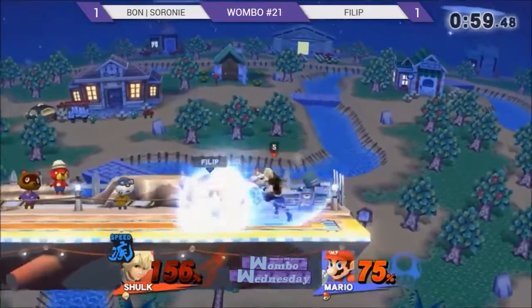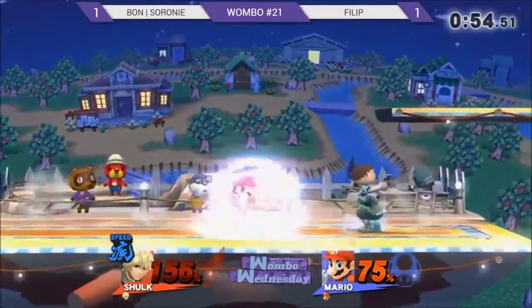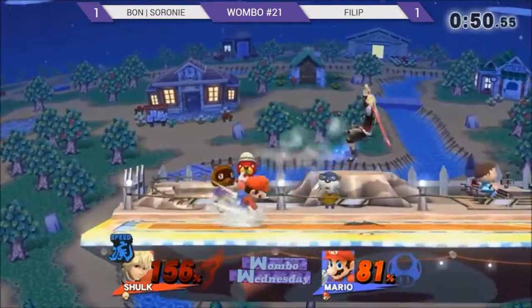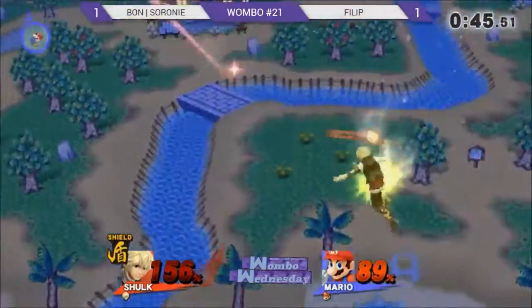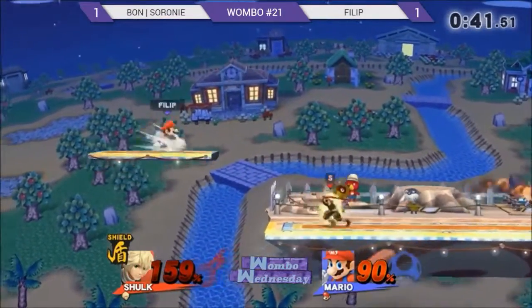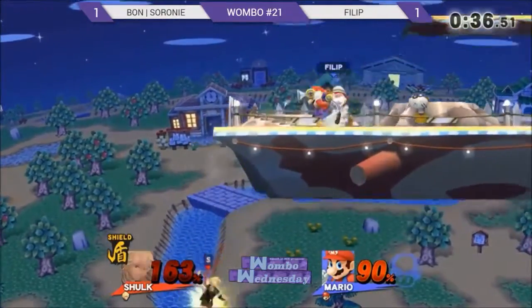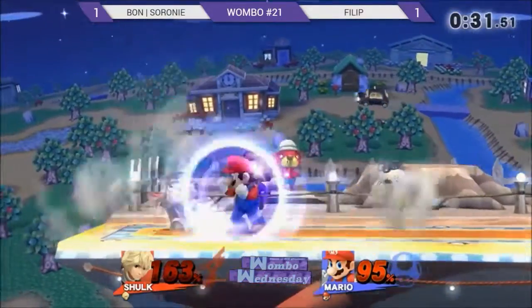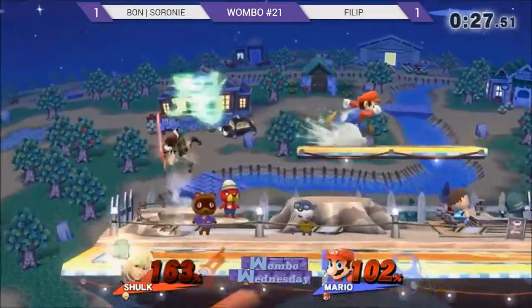Cerrone going into Speed — I don't think it's the right time. We have about a minute left, so I'm really interested to see if Cerrone gets in or if Phillip closes it out. Phillip doesn't have to do anything right now — I'm surprised he's still trying to get in. Off-stage air slash — not quite taking the stock, really close though. Just a tiny bit more percent and that would have killed. Back airs off stage. Nice get-up attack — first one she's done the whole set.